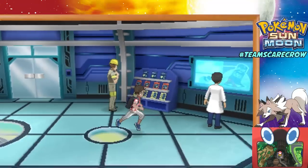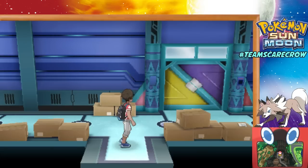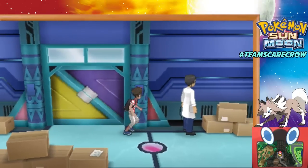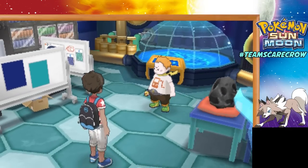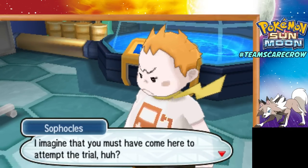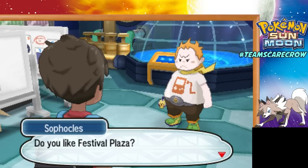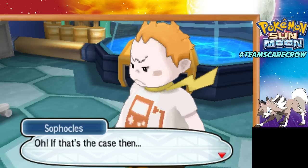We are in the Hokulani Observatory and we are looking for Molane. I think this is how the story is going to progress for us to find the Electric Trial. Oh, here's Sophocles — he's actually the trial captain. The game asks, 'Do you like the Festival Plaza?' Of course I do — I've been using that a lot. That's how I use the GTS to obtain rare Pokémon.